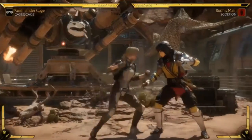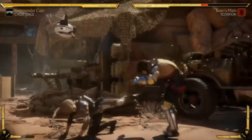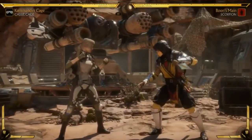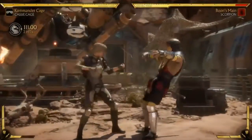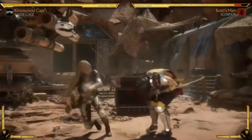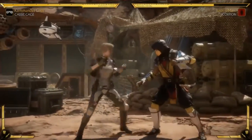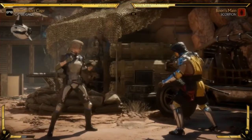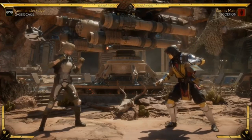Her most awesome move: she literally kicks you in the groin — the low blow — and gets a lot of hit advantage. If she amplifies it, she does the Shinsuke Nakamura-style follow-up and gets a knockdown with big damage. This also has one of my favorite crushing blow requirements: you hit them with the second one while they're recovering from the first one.